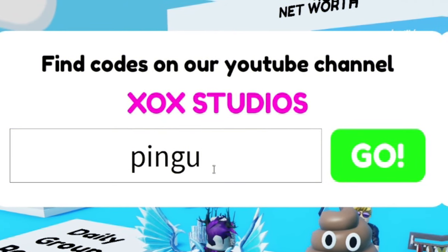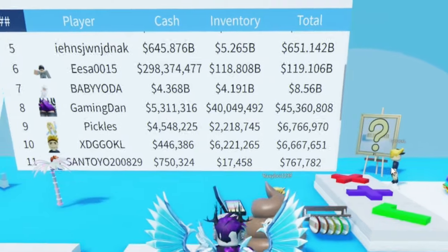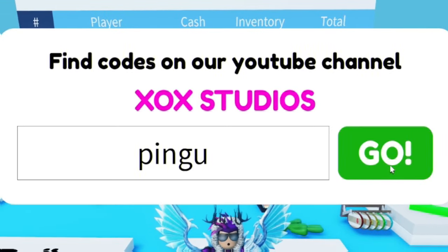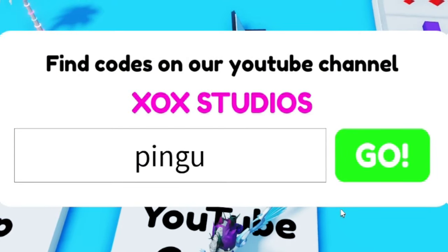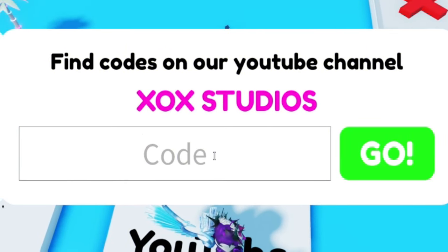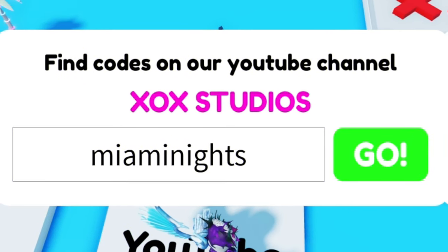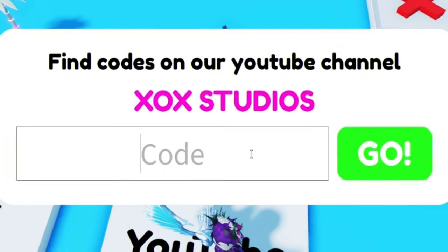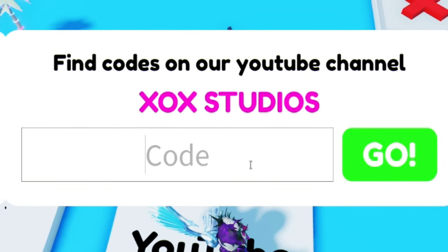Next, redeem code pingu — P-I-N-G-U. I think I'm now caught up to where I was last redeeming codes. From here I'm not going to click 'go' after each code, because all it does is close my code menu and slow down the process, meaning I can get through fewer codes. Next, redeem code miami nights — M-I-A-M-I-N-I-G-H-T-S. After that, redeem code heartburn — H-E-A-R-T-B-U-R-N. Then redeem code ew — that's E-W-W with three W's.